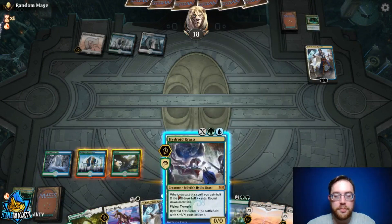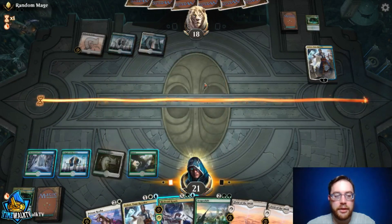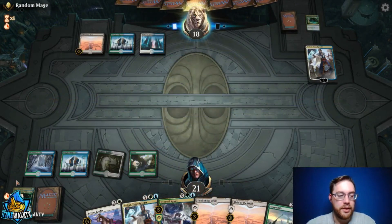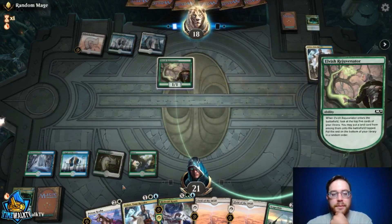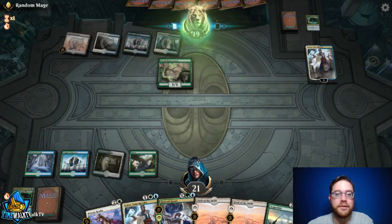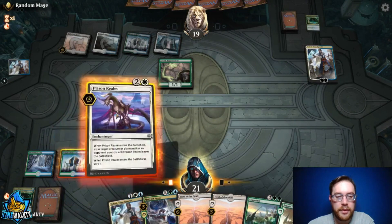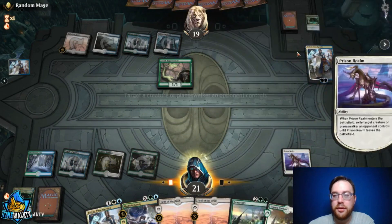We play our Guild Gate to get white mana. I should have used Growth Spiral correctly and put the Guild Gate in play — then we could have cast Teferi no problem. Now they're pushing ahead a bit quicker with Teferi into Elvish Rejuvenator. We're going to Prison Realm their Teferi, which lets us scry. We see a second Prison Realm — there are two in the main deck — and Temple Garden.